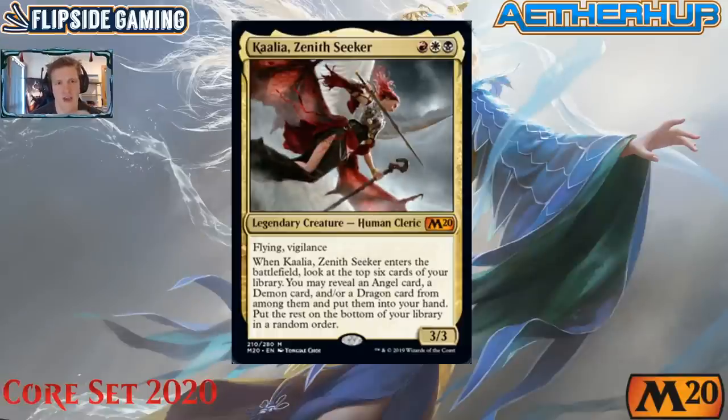The first card is Kalia the Zenith Seeker — for red, white, and black, this is a legendary human cleric, which feels strange given the art and abilities. Kalia has flying and vigilance, is a 3/3 for three mana, and when it enters the battlefield you look at the top six cards of your library. You may reveal an angel, a demon, and/or a dragon card from among them and put them into your hand. That's a potentially 3/3 flying vigilant creature for three with a draw-three attached.